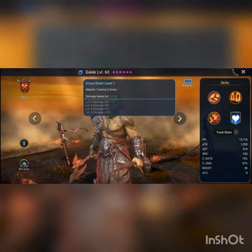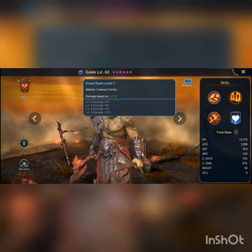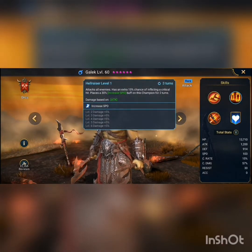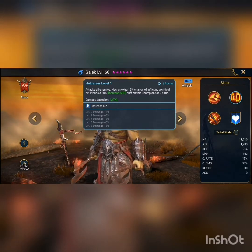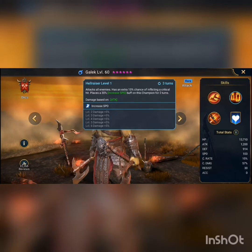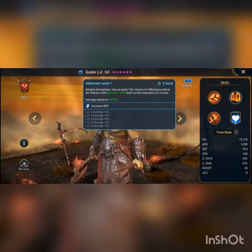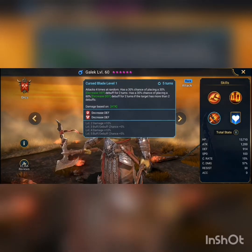His kit is pretty good though. Cross Slash attacks one enemy two times — pretty decent for a starter. Booked up, you get more damage in there. And Hellraiser attacks all enemies and has an extra 15% chance of inflicting a critical hit, and places a 30% increased speed buff on this champion for two turns, so he's getting more of his A1 attacks in straight after using it.